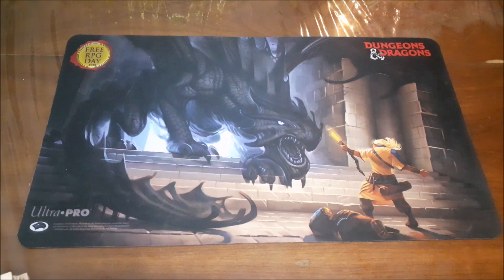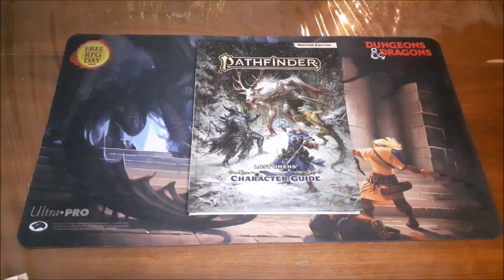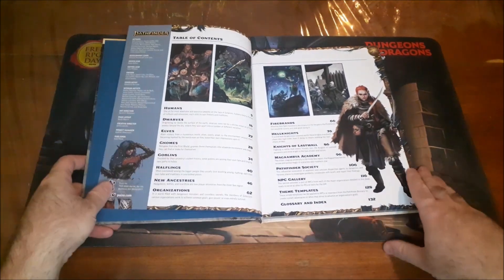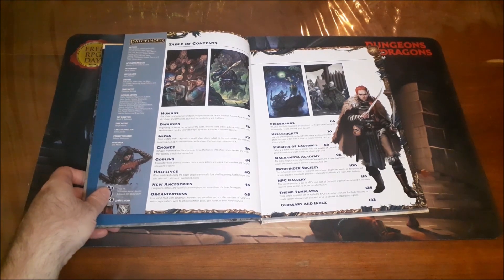So without further ado, let's dive right into it. We're going to start from the player's perspective. The book I would recommend that players add first to their collection when looking at the Lost Omens line would be the Lost Omens Character Guide. This was one of the first books to come out for the Lost Omens product line, and it's an absolutely fantastic one. I'm not going to flip through the entire book, but we'll get a sense of what's in here by looking at the table of contents. We do have new information and options for the main ancestries from the core rulebook.